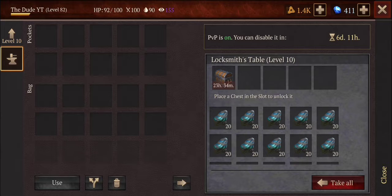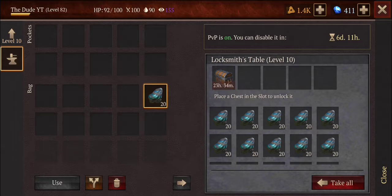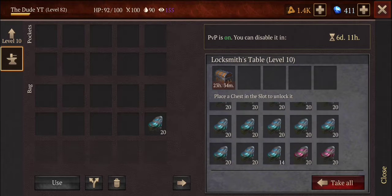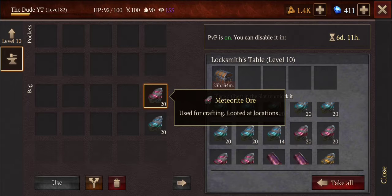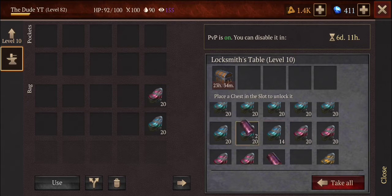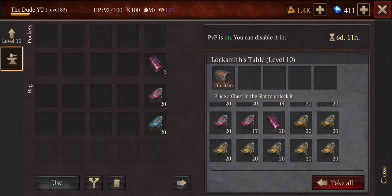Wow, already amazing. Meridian ore - it's very rare, let's see how much of this I actually have. Looks like about 350. And then that's followed by meteorite ore as well as some already forged meteorite bars and a bunch of gold. Yeah, this is one of the best chests I've ever opened.